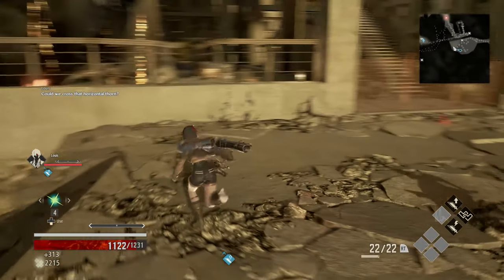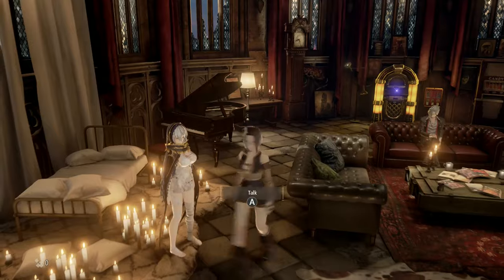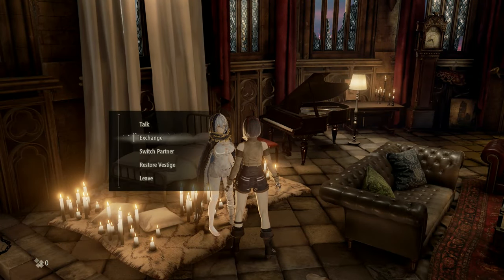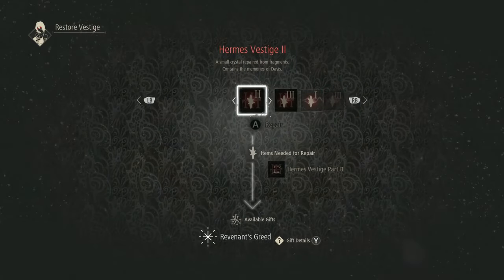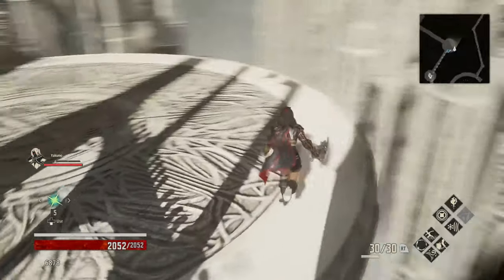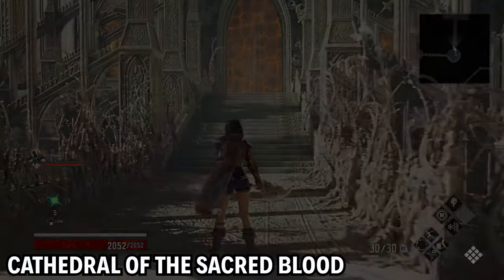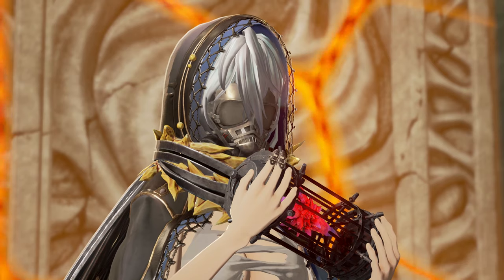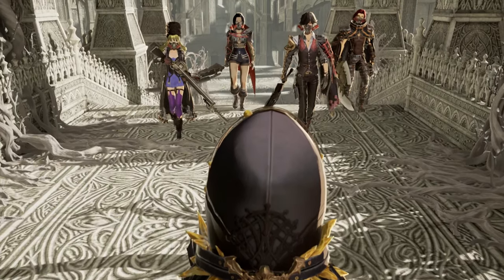So in Code Vein, you find items with a unique red glow around the environment called blood vestiges, which allows you to unlock skills if used when talking to EO. It's these blood vestiges that are key to getting the best ending. At a certain point in the game, right before the boss of the Cathedral of the Sacred Blood, EO will appear and a cutscene will start where she vaguely explains that giving her blood vestiges is good or something.